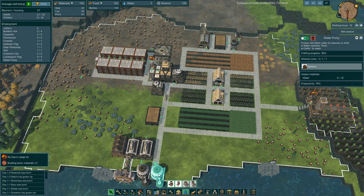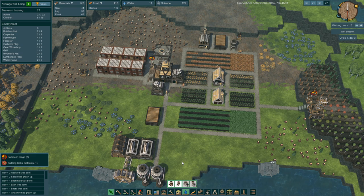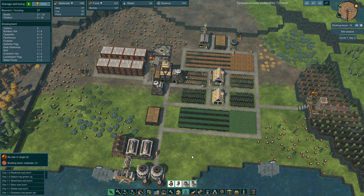I have no water — I'm down to three water. The beavers did drink out of here. I'm surprised you can't get more than one person pumping water. We're going to be hurting for food until I can get the science up and get irrigation going.